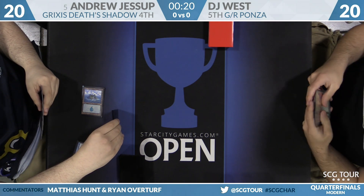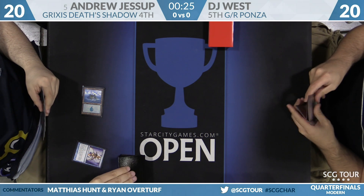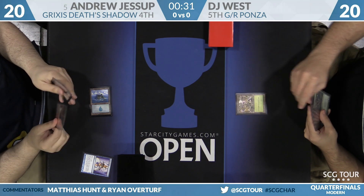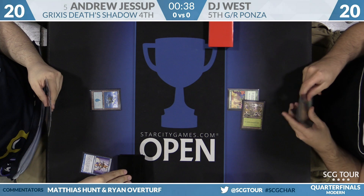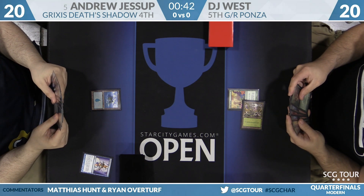For the Green-Red Ponza deck, most of the curve is at four or higher mana. On the early turns you're expecting eight ramp spells and mana denial. On DJ's side, turn one Utopia Sprawl on Basic Forest — he has that turn one mana accelerant. Because of the high mana curve, the accelerant is the most important turn.